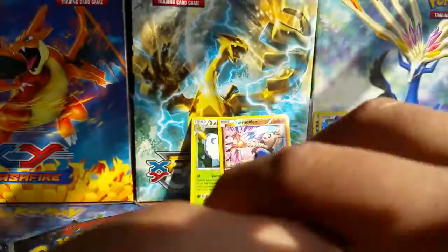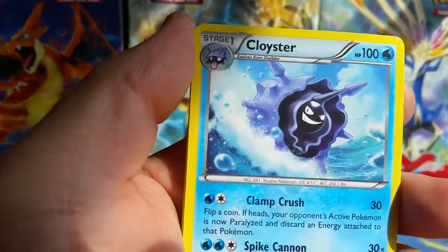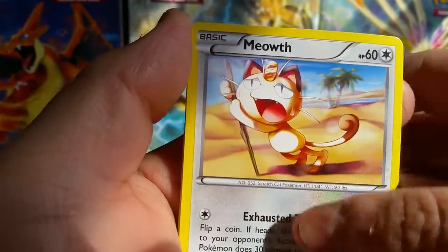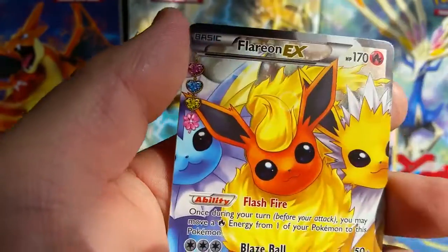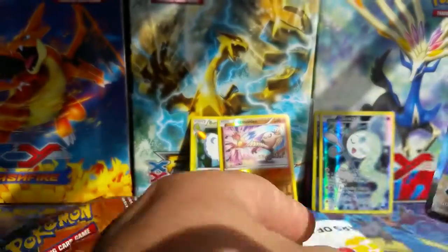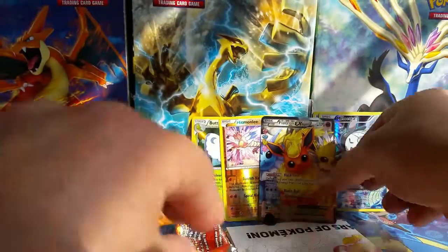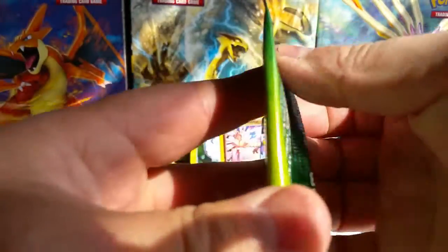I did manage to pull that Butterfree before and it had that Error Hollow, so we'll see what we get with this pack. Paris, Rhyhorn, Clefairy, Reverse, Flareon Full Art — awesome! And a Dugtrio, so not bad at all.